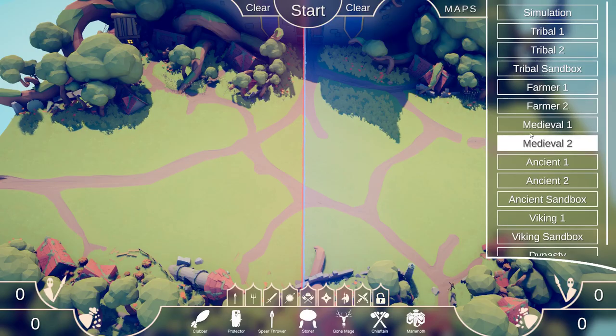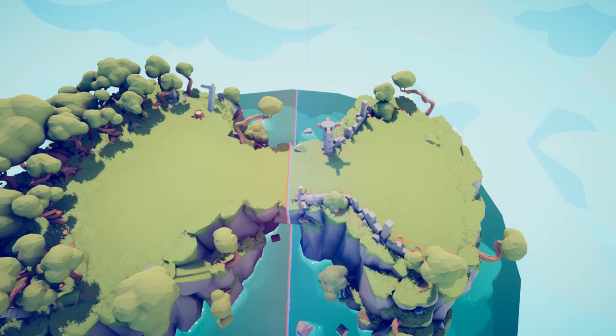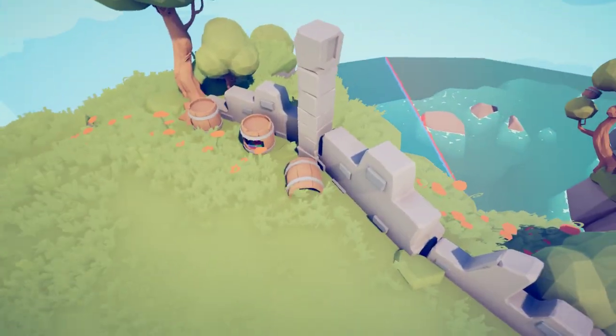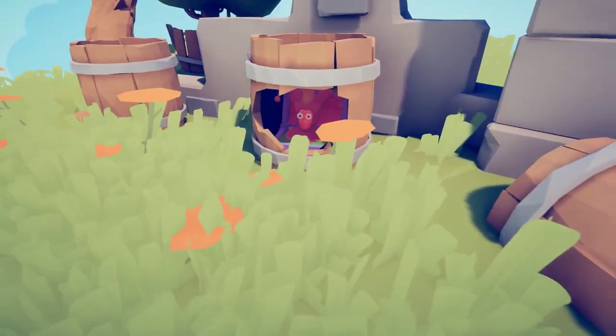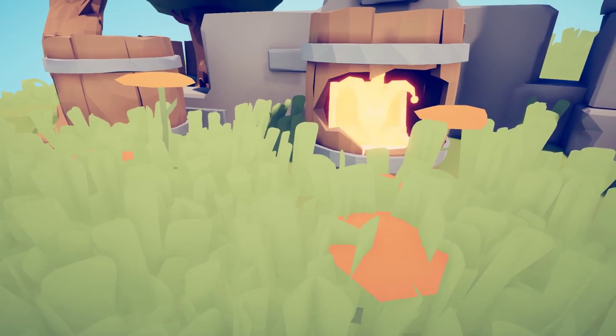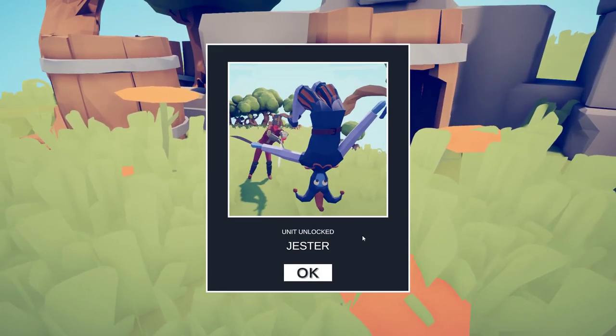The next place we want to head is Medieval One. We're going to head over to these barrels over here — Jester.